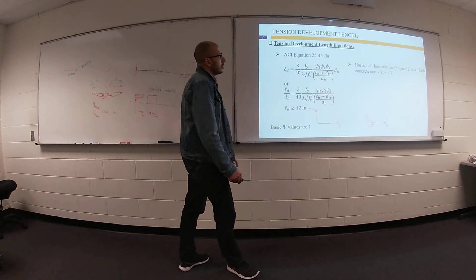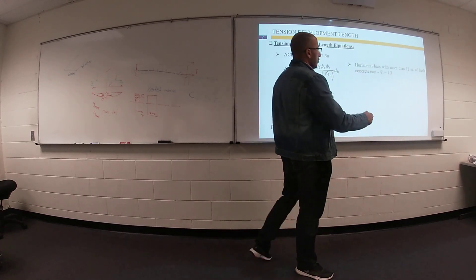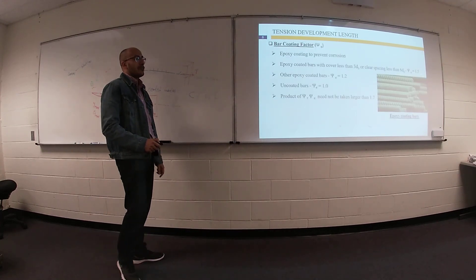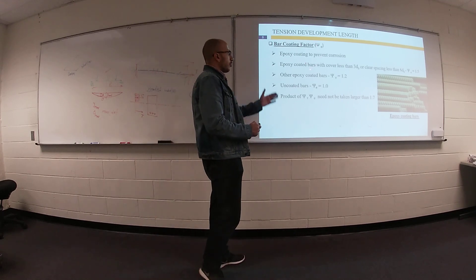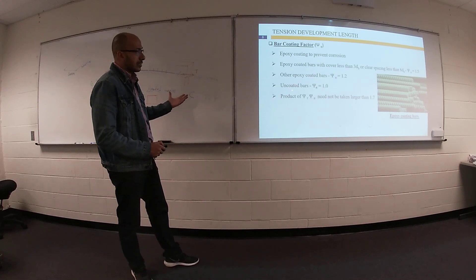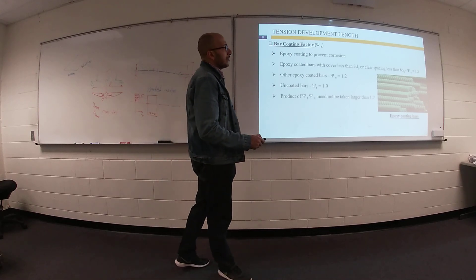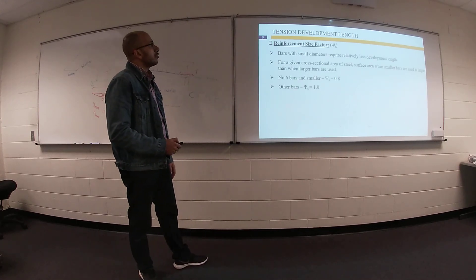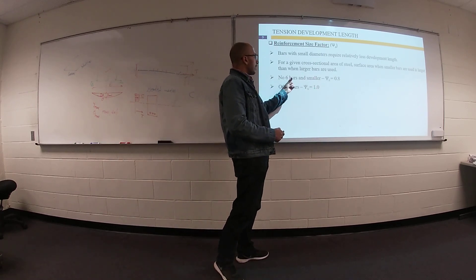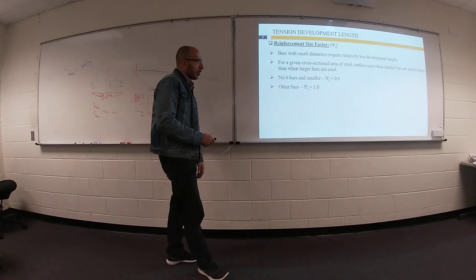The first factor, ψt, most of the time can be taken as 1.3 if you have enough depth of concrete — 12 inches. The second factor is based on the type of steel reinforcement — the coating factor: whether you have epoxy-coated bars or bars without coating. Also there is a reinforcement size factor: if you are talking about number 6 bars or smaller, the factor will be 0.8; for any other bars it is 1.